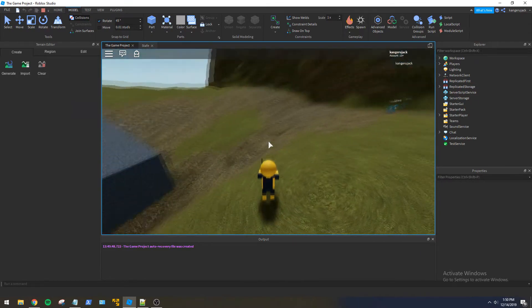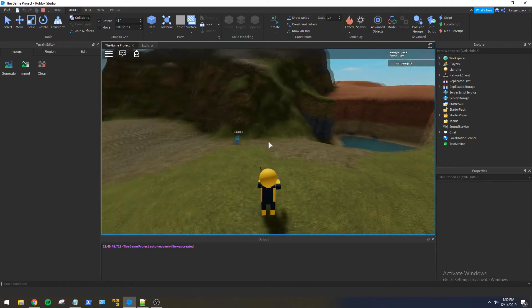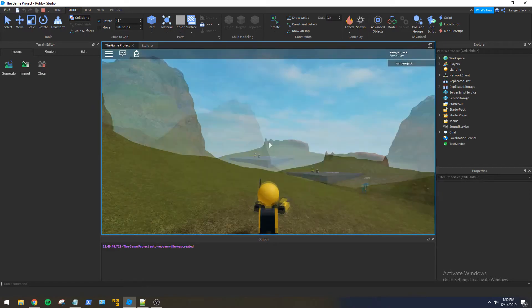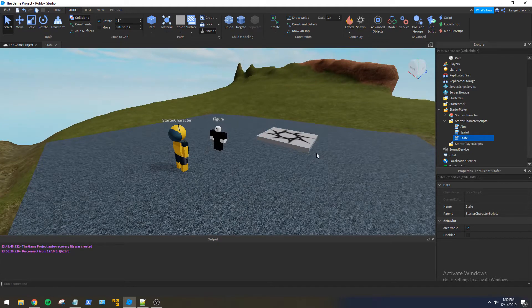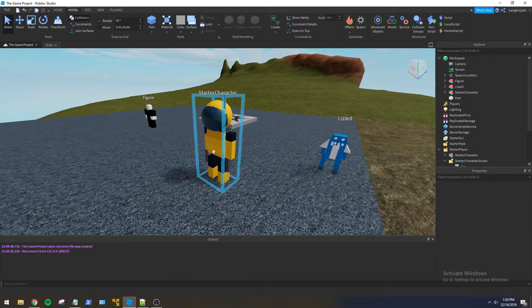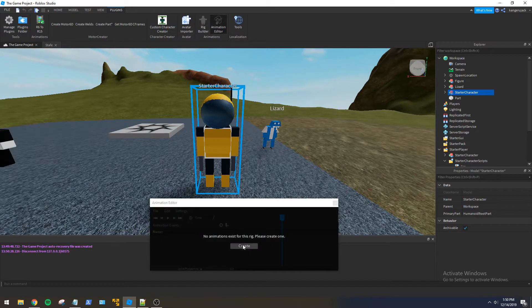The arms are looking pretty good and keep up fairly well, so if we were to implement shooting now this would look pretty good. We should probably do some animations now because it looks kind of weird that he's just sliding around the map. Even when strafing is turned off, the arms still follow the cursor, which is nice. Let's bring this guy into the workspace and get started on a sidestep animation.